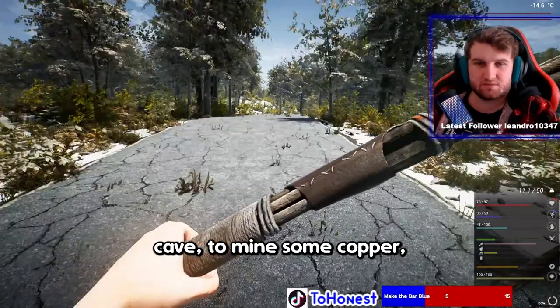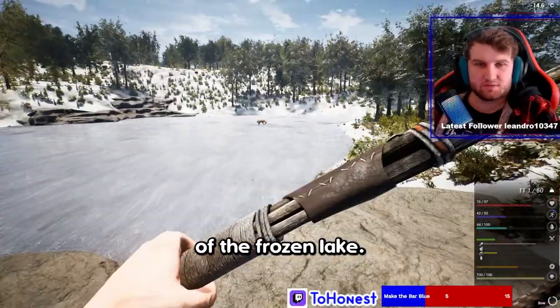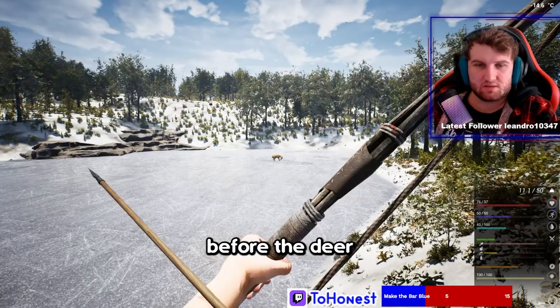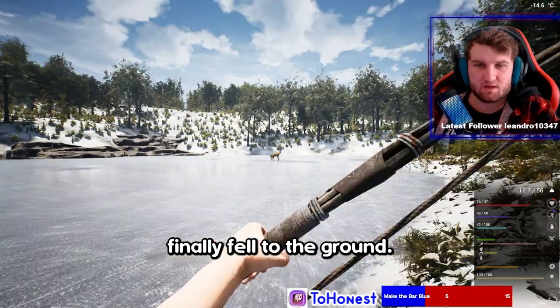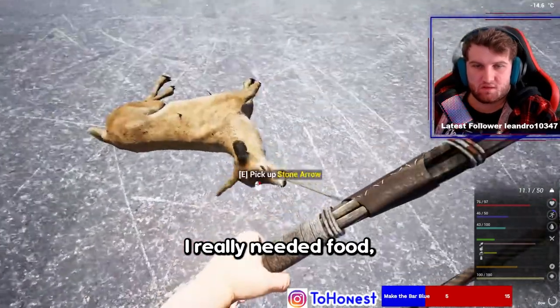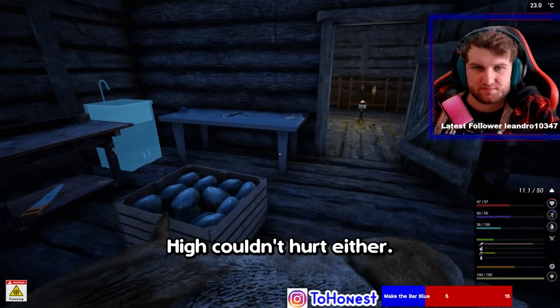I was on my way to the cave to mine some copper ore when I spotted a deer in the middle of the frozen lake. I shot it 4 times before the deer finally fell to the ground. I really needed food so I decided to take it back home. Bones and animal hide couldn't hurt either.